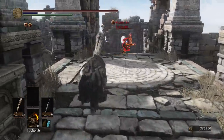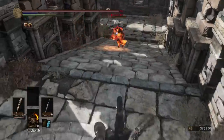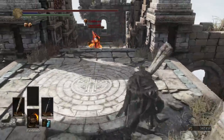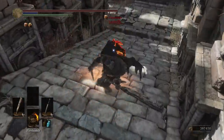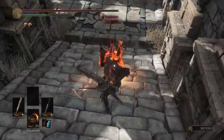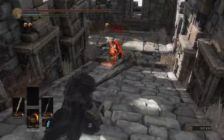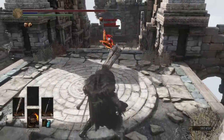Opponent's got the flaming Sellsword Twinblades. That was my opening setup — let's see what he does. I missed. Was that just a running R1? Didn't do that much damage.